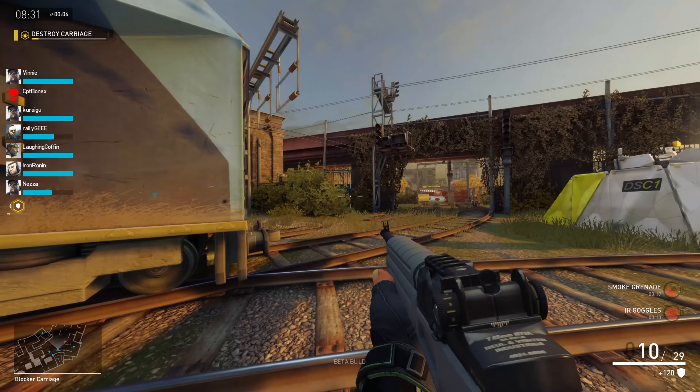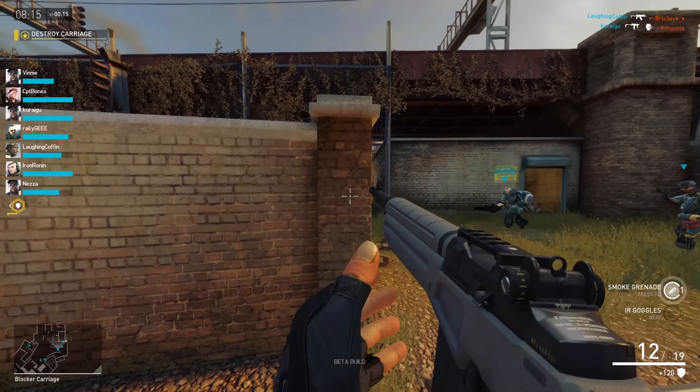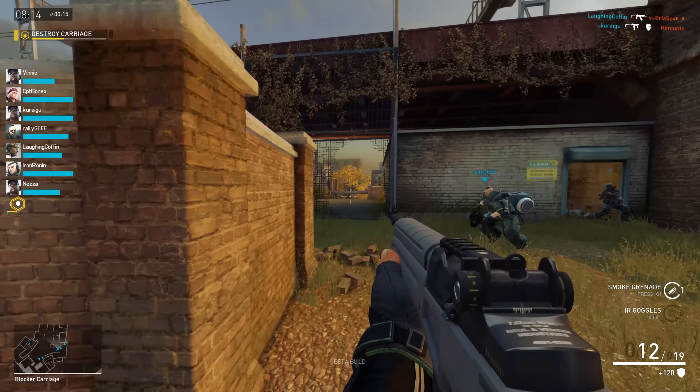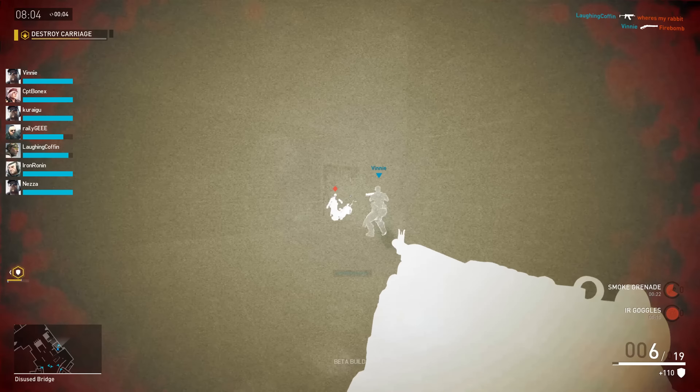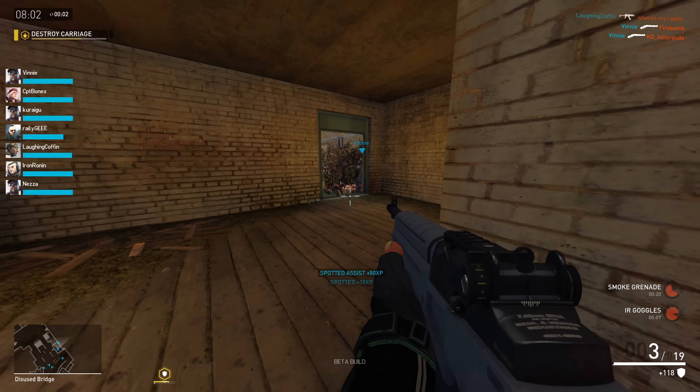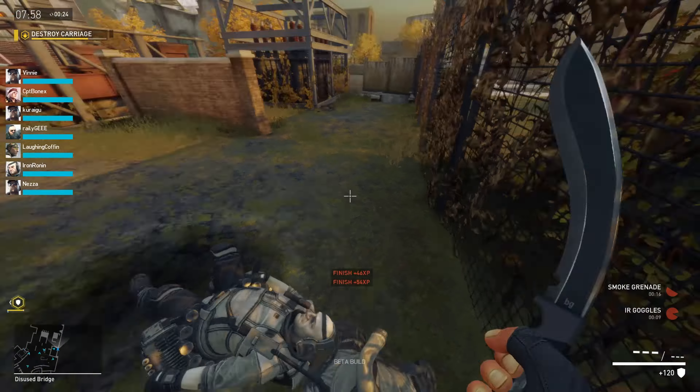He's also got this beautiful knife that you're going to see just there — that is the Kukri, which does 55 damage in a slashing motion and 85 damage in a lunging motion. The gun is absolutely amazing, very accurate if you hip fire it, and at long distances if you ADS the weapon you can really take on snipers with this gun. So the default loadout for Redeye is absolutely beast.